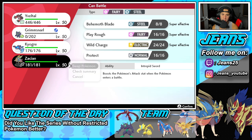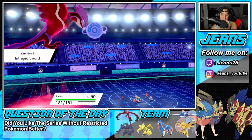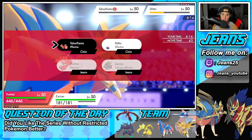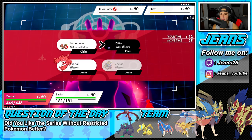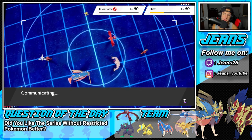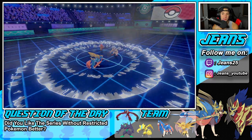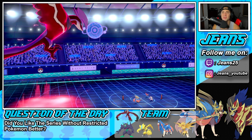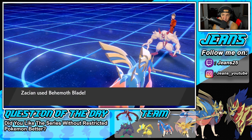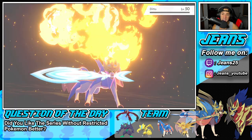I go into Zacian and get that speed boost. We go for Airstream to finish off Talonflame and then straight into Behemoth Blade. Dropping Talonflame — beautiful. Behemoth Blade flies to take out Ditto-Grimmsnarl. I think the back-end Pokémon will be Kyurem and Shadow Rider Calyrex, and we have two Pokémon that completely counter them: Sucker Punch from Yveltal into Calyrex, and Behemoth Blade from Zacian into Kyurem. Speed is on our side too from the Dynamax boost.